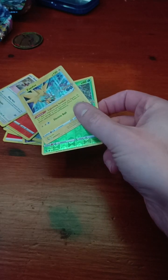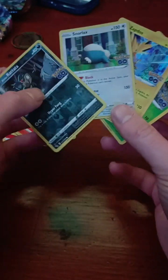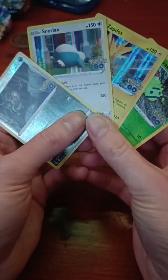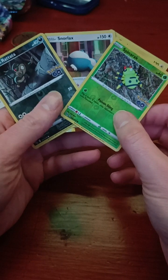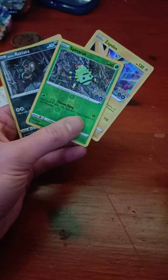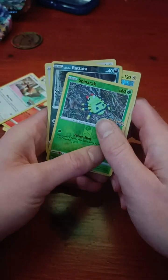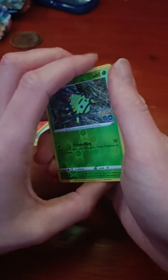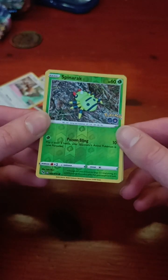So not amazing pulls overall — we got the Snorlax, the Holographic Zapdos, and the Reverse Holo Alolan Raticate. Not the best tin we've had, but we did get that Ditto. Thanks very much for watching. Make sure you leave a like and subscribe. Let me know what you want to do with the Spinarak, and also let me know any other packs you'd like me to open. Thanks very much — I'll see you on the next one, bye for now!